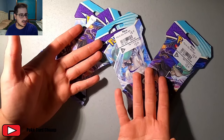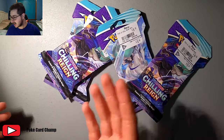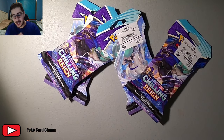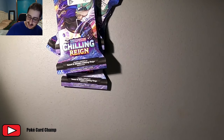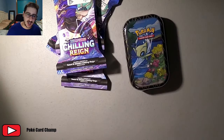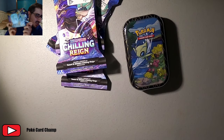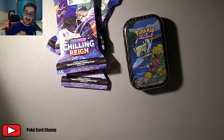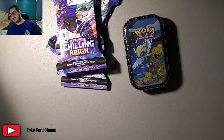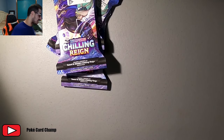We got five tasty packs of Chilling Rain from EB Games. We got Chilling Rain, we got a Mini Tin — another one for the collection for Shining Fates — and, of course, today's main event: Boltund V, also from EB Games. So let's talk shop, guys. Come on, I know you're out there. Let's make a trade deal. Let's do something fancy.